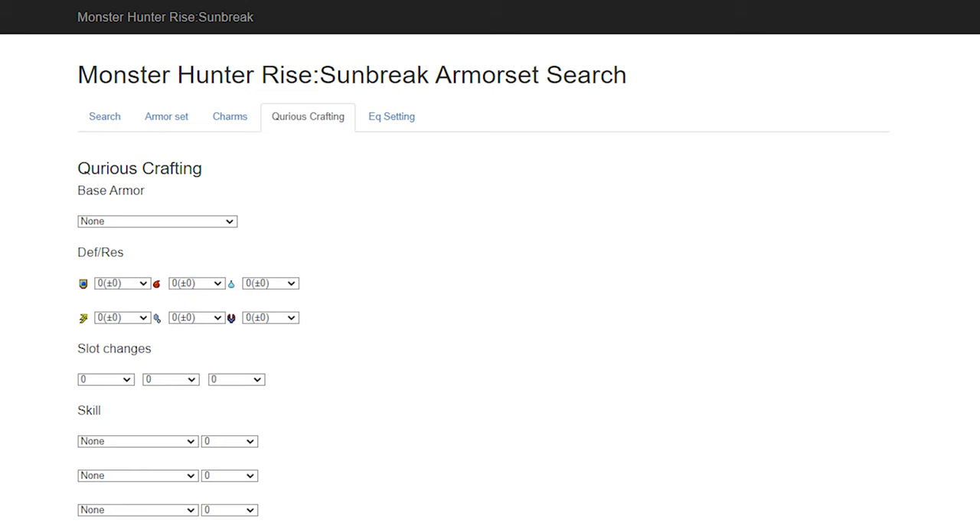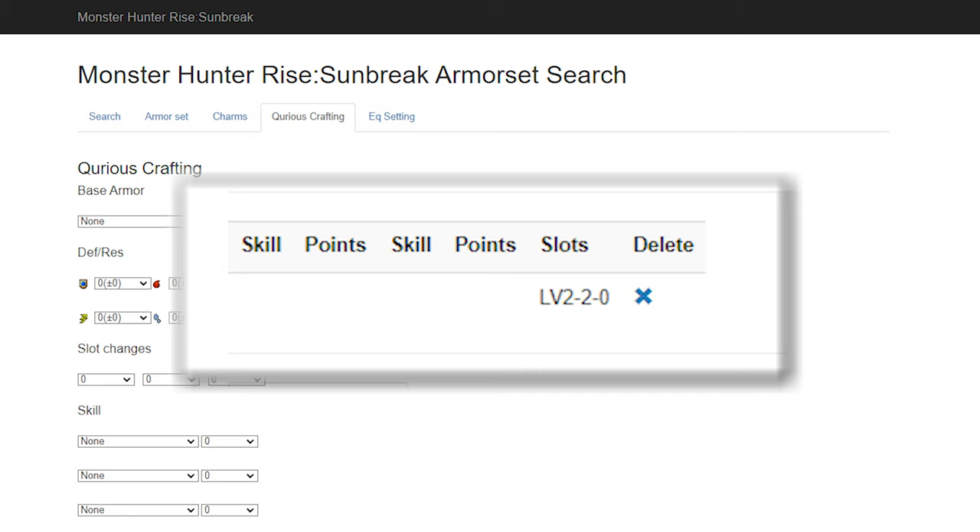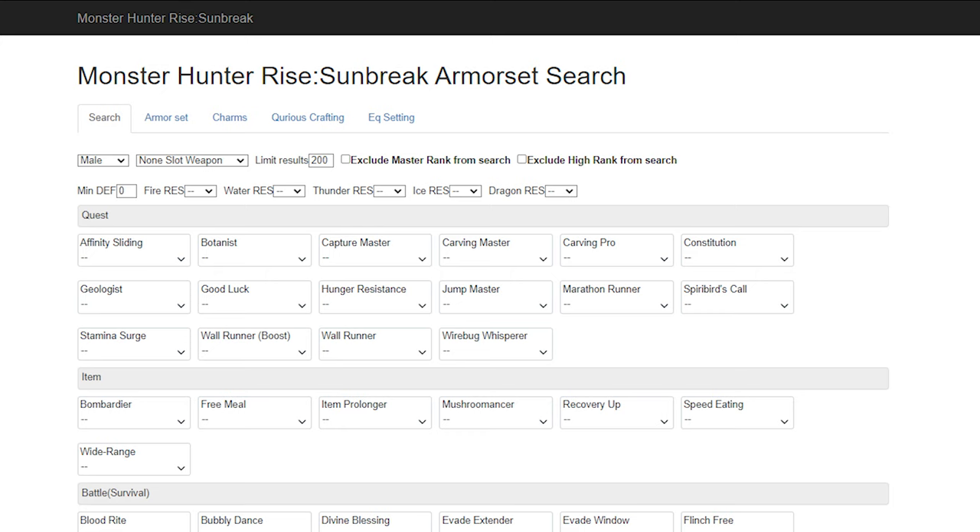The set searcher has also been updated to include the armor augmentation skills. It works similar to the charms where you add an armor piece and the skills you augmented onto it and it will factor that into the search. However I won't be using this today, just to keep things simple — in fact for the set today I'll be using a charm with zero skills and only two level 2 slots. Now once you have all useful charms and armor augments included in the list, we can navigate back to the search tab and simply add in the skills we want. If your set can be created with your search parameters then it will be displayed at the bottom.